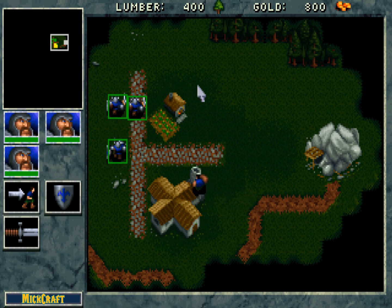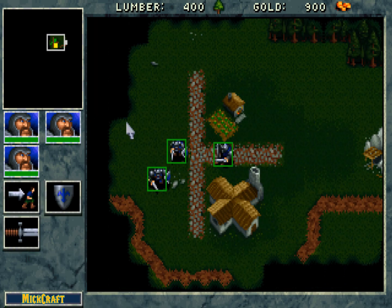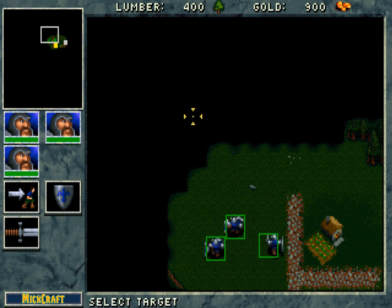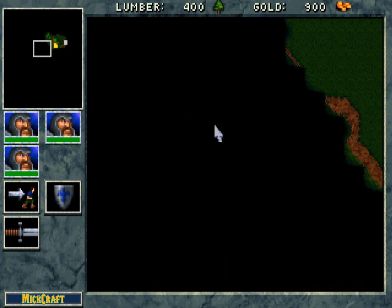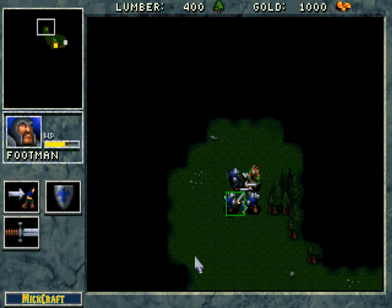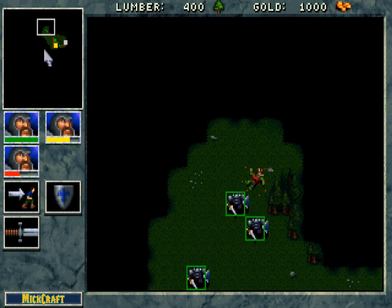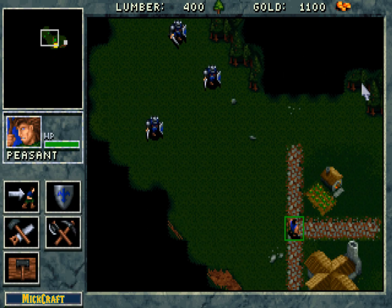I believe that middle click is just a default move command. And by default, you can use W, A, S, and D to look around. So it defaults to either an attack or a move whenever you go up that way.